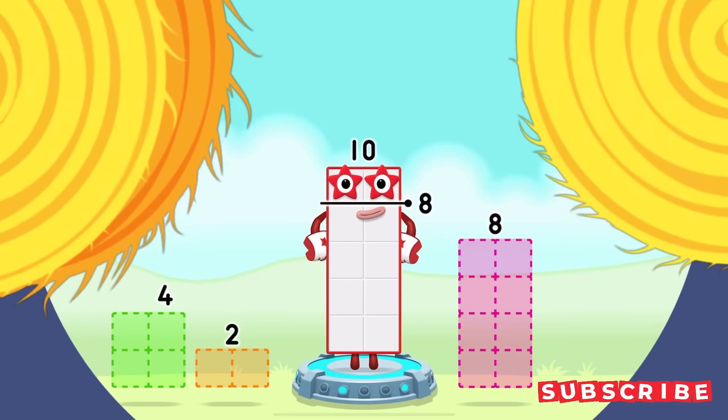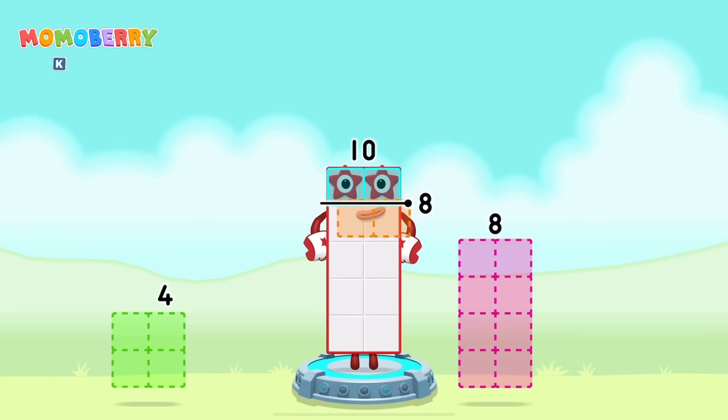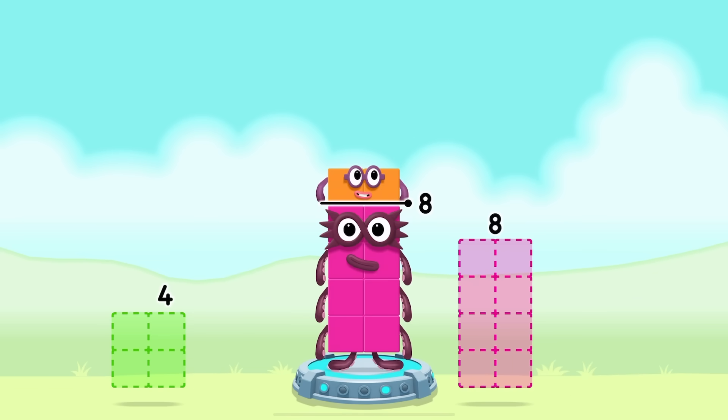Take number blocks away from ten to leave eight. Two — you've solved it! Ten minus two equals eight!